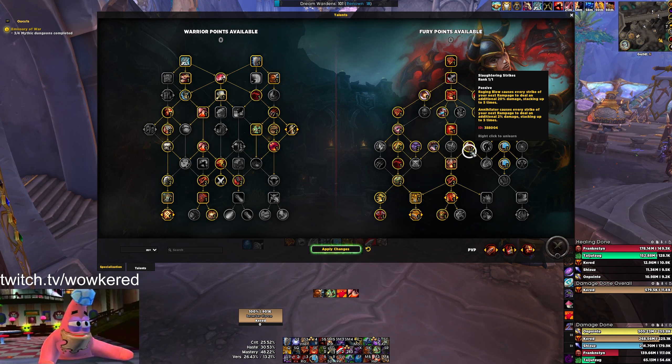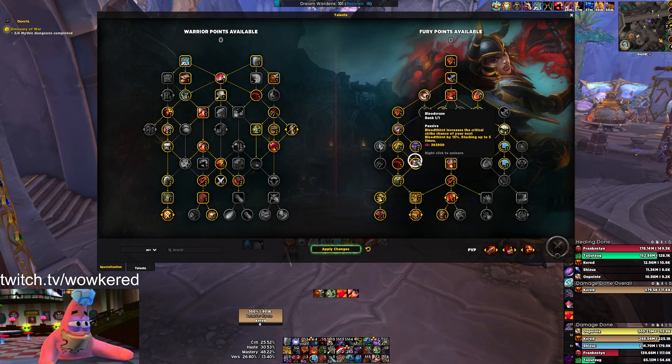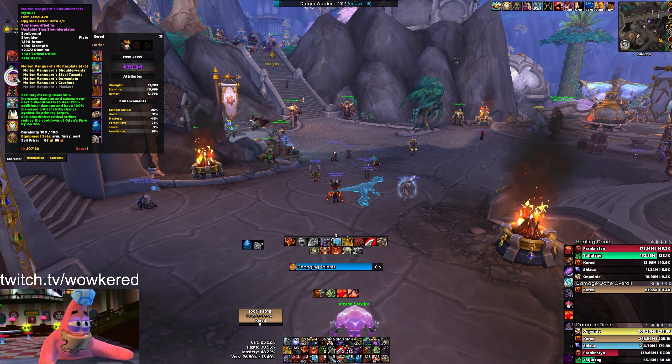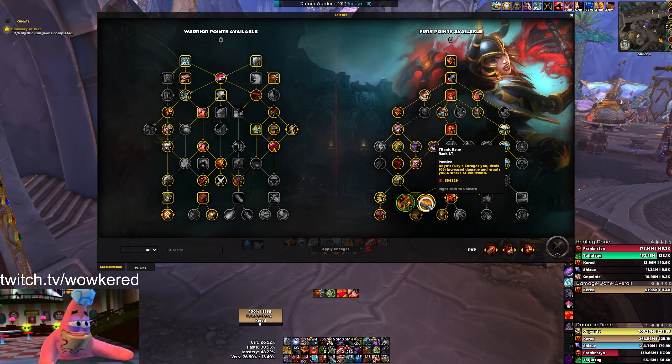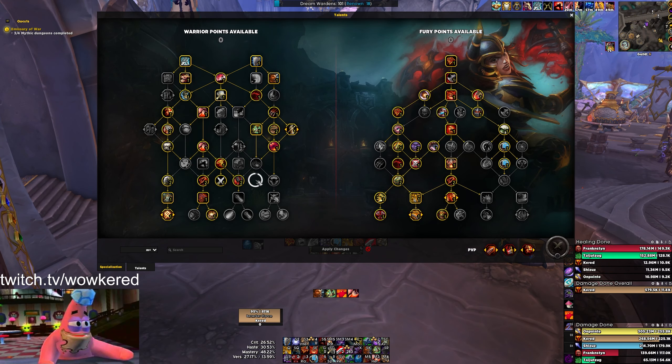On fortified weeks I take Titanic Rage because Odin's Fury is big for AOE damage. The other thing is Slaughtering Strikes, which procs off Annihilator since we don't have Raging Blow - it gives you a bit more AOE damage as well via cleaving Rampages. On fortified weeks you can also drop that for Blood Craze, which interacts with the tier set - you get cooldown reduction every time you crit with Bloodthirst, leading to more Odin's Fury casts and more AOE damage. Don't think it's just for single target.